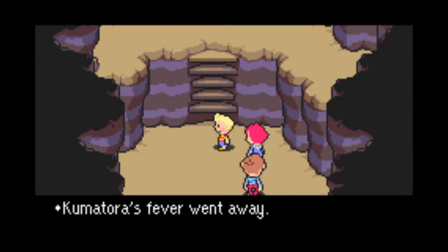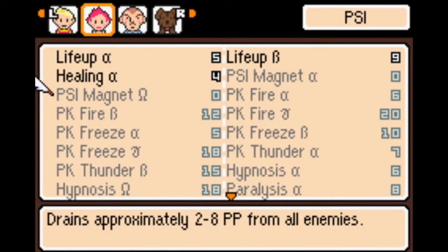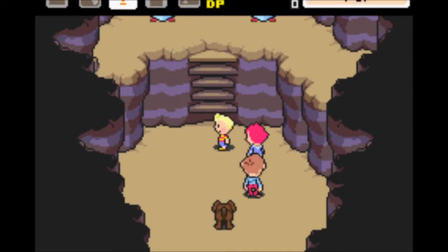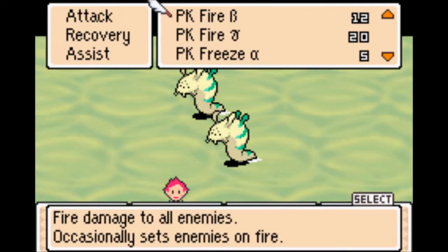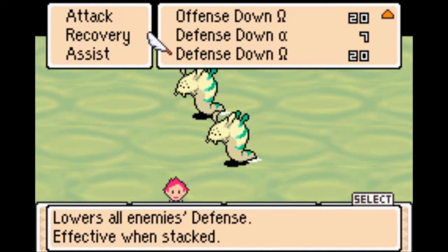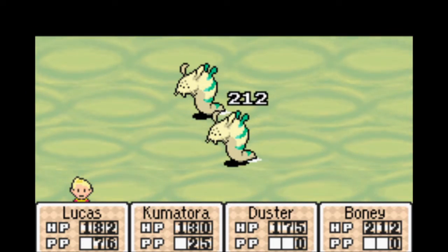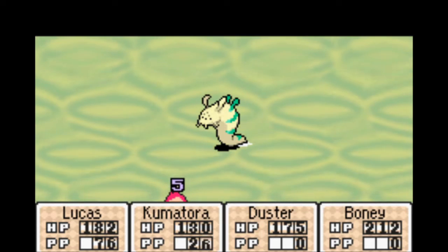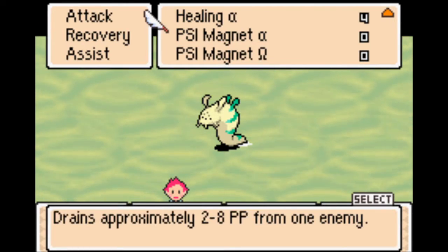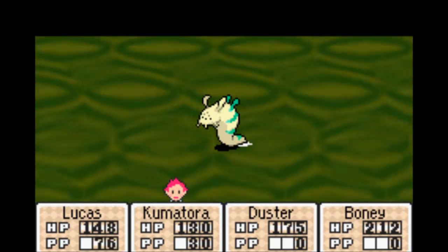Before we leave this room, Kumatora, learn what you're learning. PK Magnet isn't bad — that's a good way to restore PP if you're having a group of enemies. Speaking of a group of enemies, this is actually perfect. Let's try it. Magnet draws in PP from enemies. Unfortunately the amount of PP isn't the greatest, but some PP is better than no PP. We would've gotten more if Lucas hadn't killed it before Kumatora could drain the PP from it.